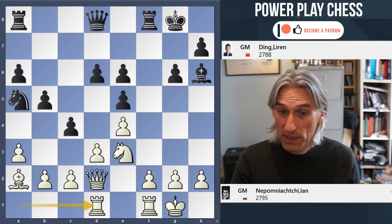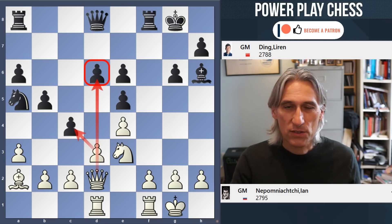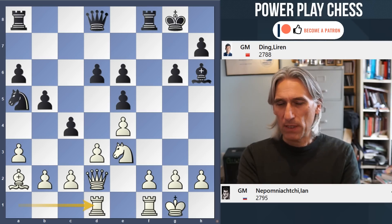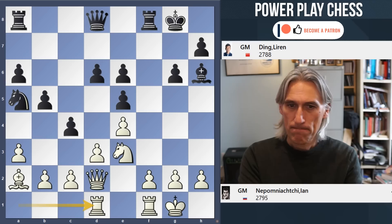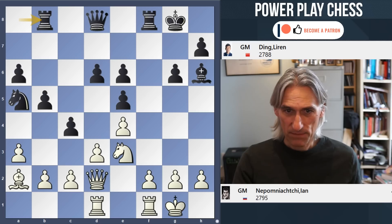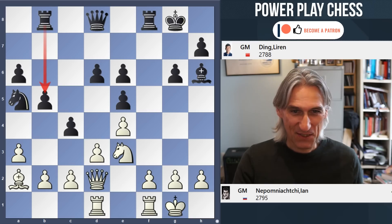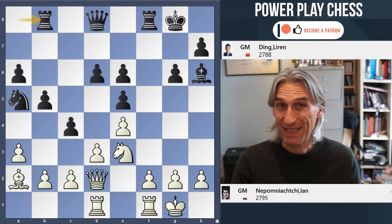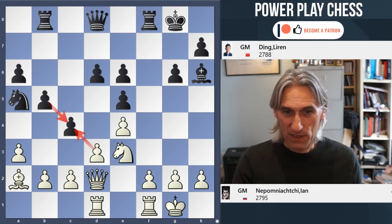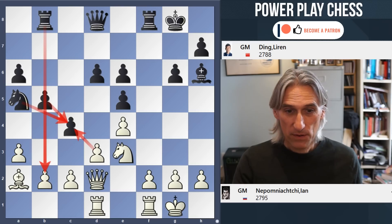But white still has some pressure. Rook d1 — introducing the idea to take on d6. This is a bit uncomfortable for black, but Ding comes up with a very good move: he needs to counter-attack, and he played rook b8. It doesn't seem immediately obvious that this is a counter-attack because the rook is rather blocked by that pawn, but the point is that to make any progress white is going to have to exchange on c4, and after one of these captures — either knight or pawn — at some point the b-file is going to open, so there's counter-play against that pawn.